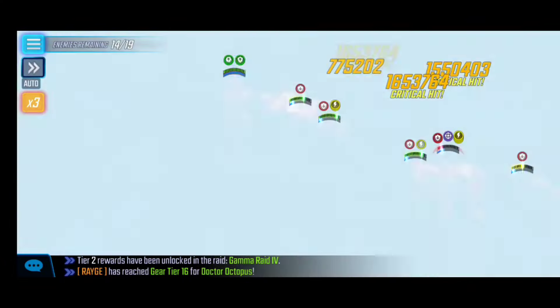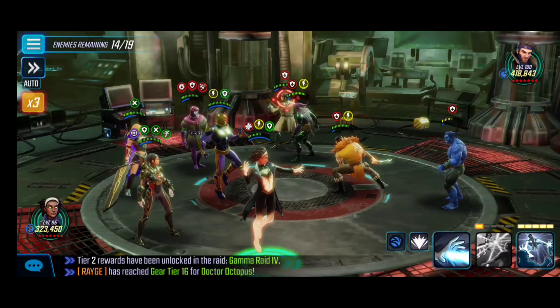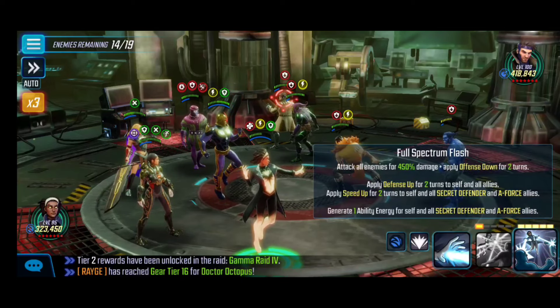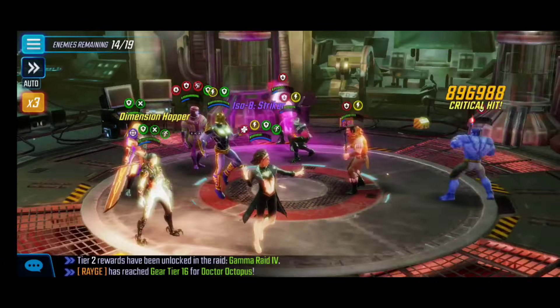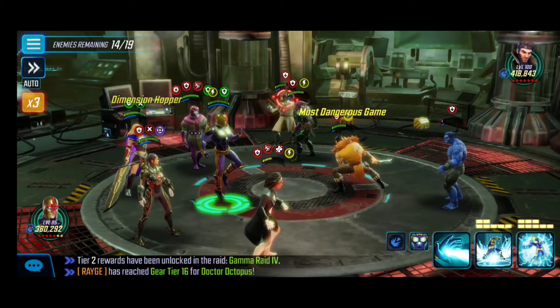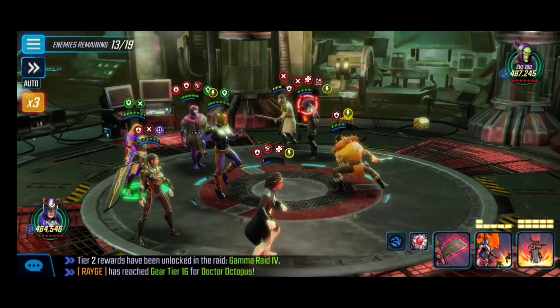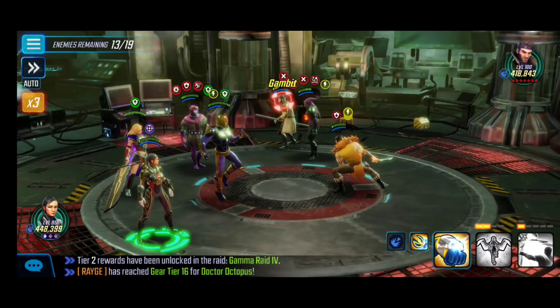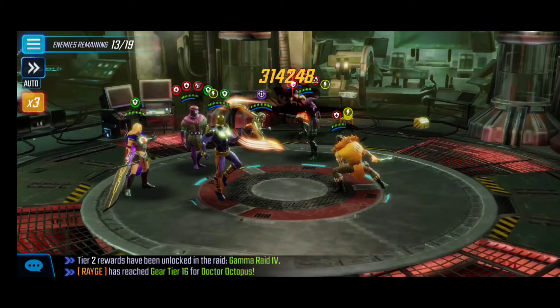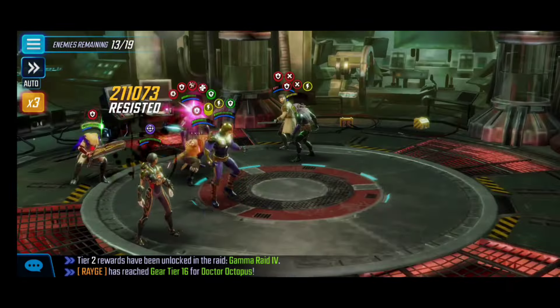I'm targeting Rogue as much as possible because she has Exposure, which gives Vow energy, and we don't want her using her abilities. This spawns the next wave when 3 out of 19 enemies are taken care of, which includes Green Goblin Classic and Craven. Green Goblin Classic needs to be prioritized in this wave because more Superior Six characters are coming after. It's super important to focus on Gambit and Green Goblin Classic on the left side — you can see how tanky he is.